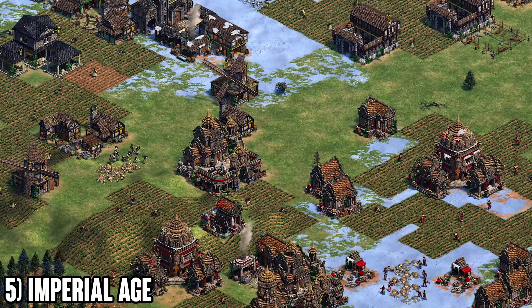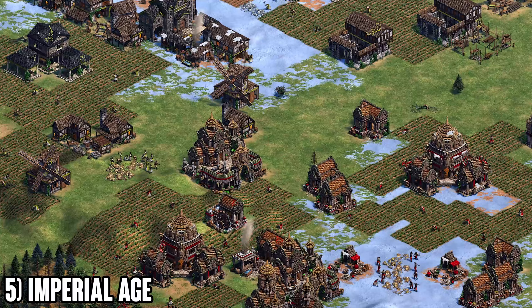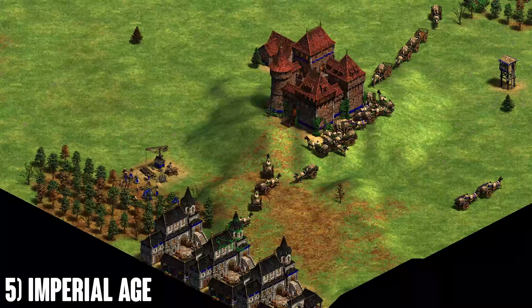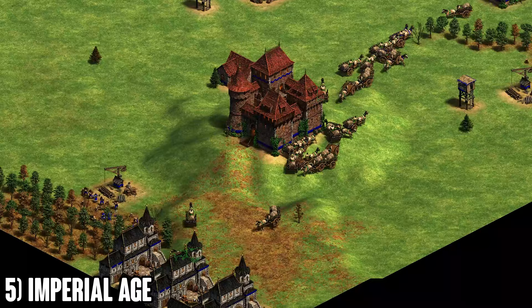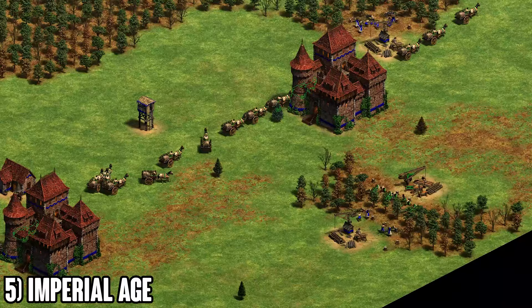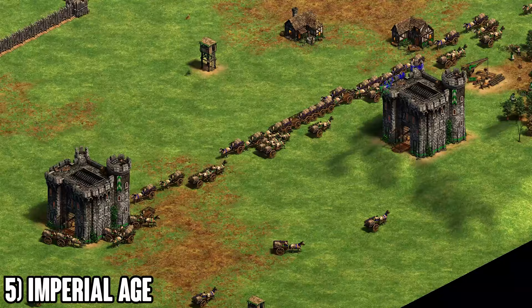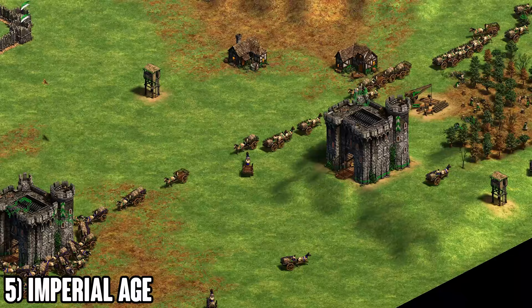Imperial age is a broad topic — monks, elephant transitions, trebuchets, and various siege all become options. The most important piece of advice is to start trade early. Get your markets in the corner as soon as you click up to imperial age or as soon as you reach it. Starting trade early gives you a steady infinite flow of gold. Starting it later gives one big power spike but a risky window that's hard to capitalize on. As a general rule, get trade started early.